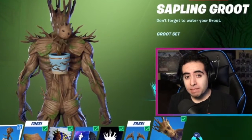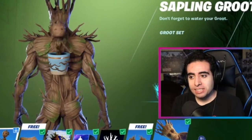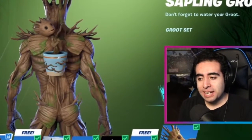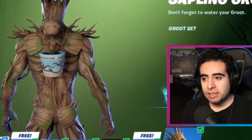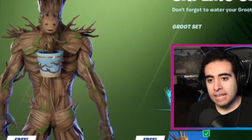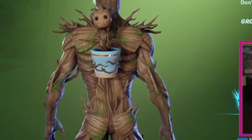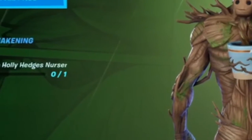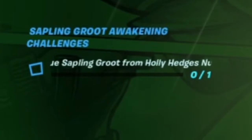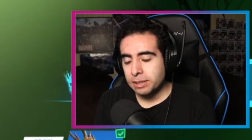One of my favorite things from the battle pass is the Sapling Groot just dancing — that thing is so cute. Today I'm going to show you where you can find Sapling Groot, because we got the awakening challenge right here: rescue Sapling Groot from Holly Hedges Nursery. We're gonna go there, grab them, and rescue them.